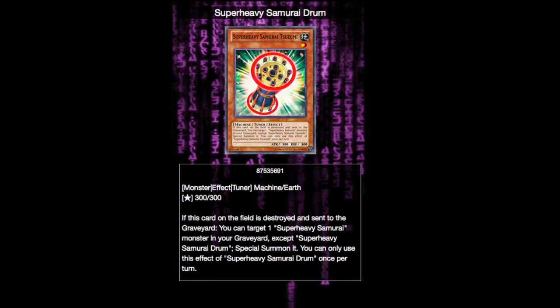Next up we have the tuner monster Super Heavy Samurai Suzumi. It's not an equip, but it is a tuner, and since Super Heavy Samurai is a mostly synchro-focused deck, it's good to have. I personally don't run any synchro monsters in my build, but that's not to say you can't. Here's what he does: when this card is destroyed on the field and sent to the graveyard, you can target one Super Heavy Samurai monster in your graveyard — except Super Heavy Samurai Drum — and special summon it. You can only use the effect of Super Heavy Samurai Drum once per turn. This is nice because if it's later game and things are in the graveyard, you can just set this, and if it's destroyed by any means — not just by battle, it just has to be on the field — you can summon something from your graveyard and get some quick defense. It's very nice for sustainability and coming back from a beatdown.